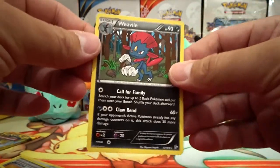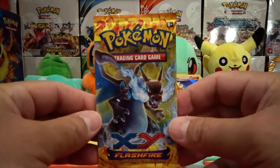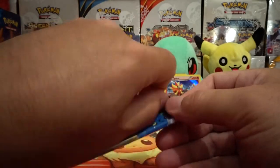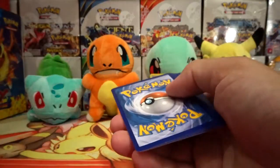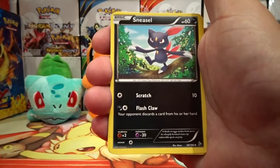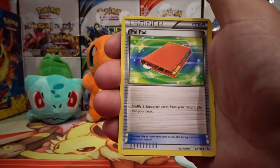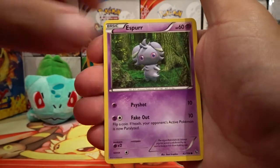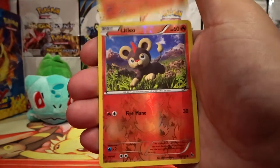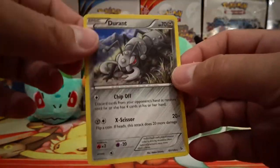We have one pack remaining. That's it. Can we get an Ultra Rare out of these six Flash Fire packs? Let's find out. We have a Sneasel, a Palpad, Fletchender, Spheal, Binnacle, Esper, Gumi, Litleo, a Reverse Holo Litleo, and our rare is a Durant Non-Holo.